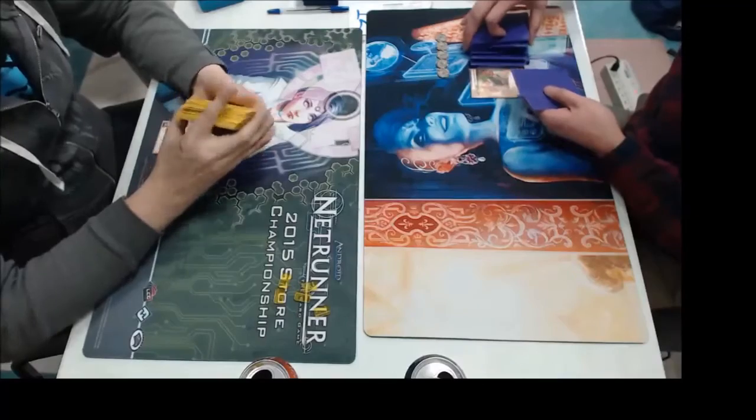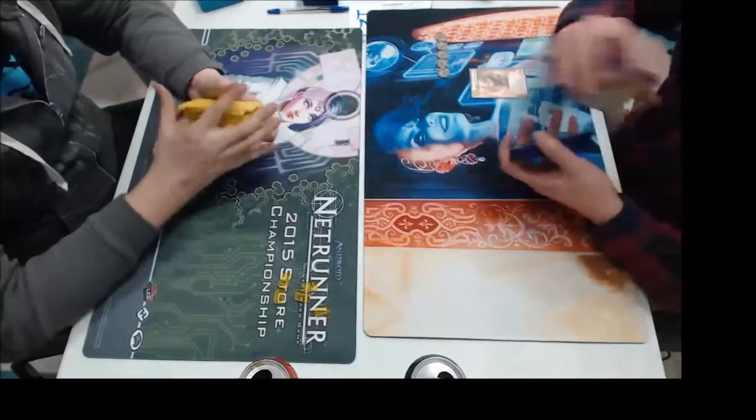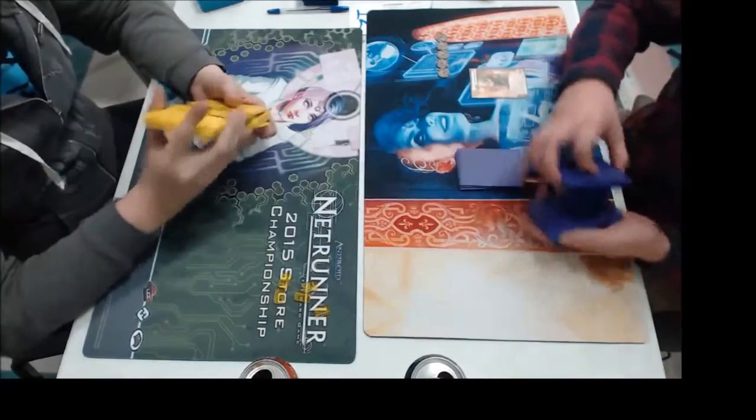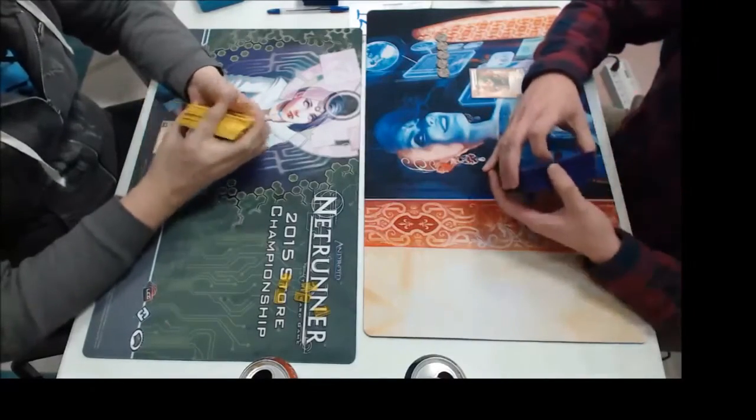And on the right Chris is playing Quetzel, which is the Anarch we all know who can break one barrier subroutine per turn. So good. And just for the record, this tournament took place February 6th of this year, 2016.